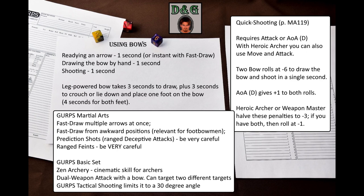GURPS Martial Arts also has new rules relevant to archers. First, it has rules for using Fast-Draw to draw multiple arrows at once. Second, it has rules for using Fast-Draw in awkward positions, which might come into play when using a footbow. Third, it has optional rules for prediction shots and ranged feints. Prediction shots are basically ranged deceptive attacks, and ranged feints are ranged feints. I suggest being careful with these two rules — prediction shots for bows might be okay, but do not even think about allowing this rule in ultra-tech games.